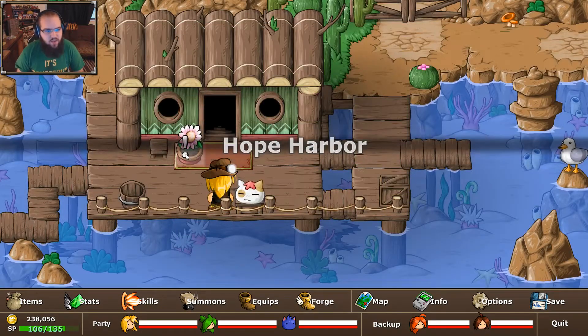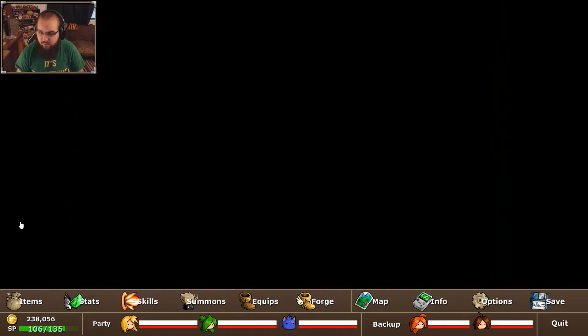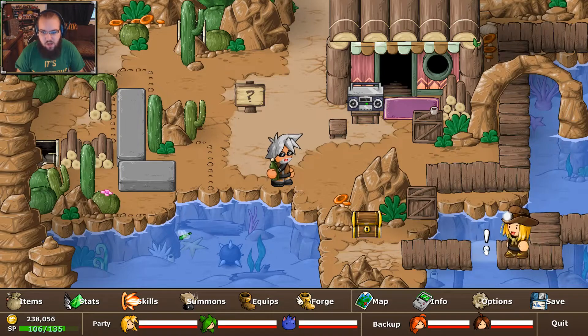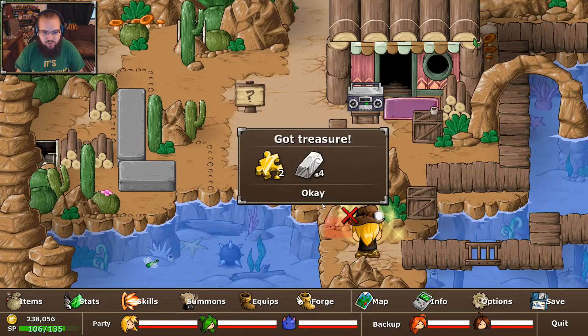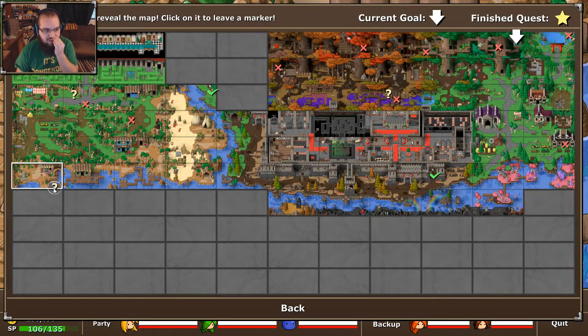Last but not least, we have this one over by Hope Harbor right outside Matt's house. I'll see you in those. This flower actually grows back — I think a few of the other flowers throughout the game actually do that. We got this one here, which has been taunting us pretty much since the beginning of the game. Just some nice craftables, but gold plates are certainly going to be used for a lot of things. So that's always nice.